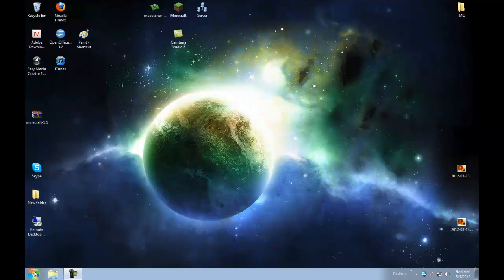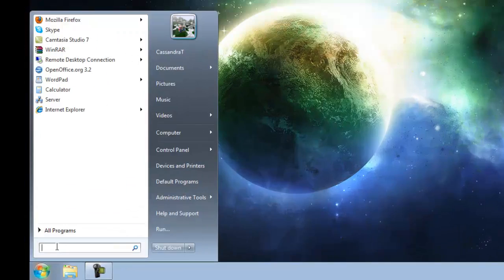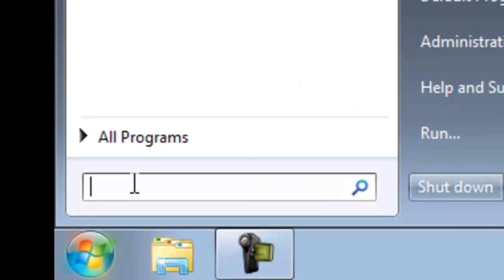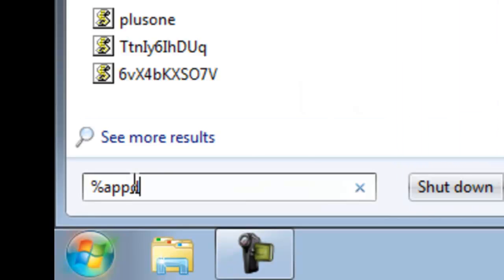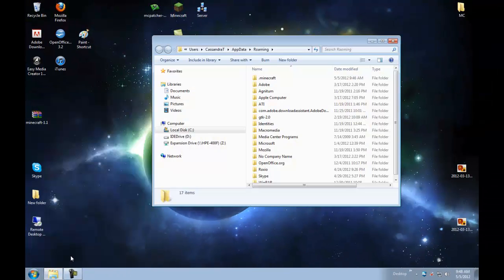What we're going to do now is click on your Start button — mine is a Windows symbol but it could be different. What we're going to type in is %AppData%. Press Enter, and this will bring you to your roaming folder. This is where your .minecraft folder is located.